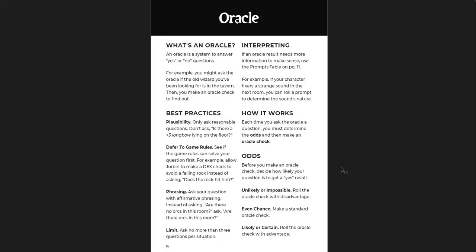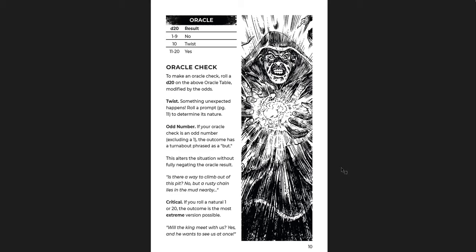Then you get the Oracle and how it works. Ask reasonable questions with affirmative phrasing — instead of asking 'are there no orcs in this room?' ask 'are there orcs in this room?' Limit to no more than three questions per situation. Each time you ask the Oracle, determine the odds and make an Oracle check. Roll a d20: the result is No, Twist, or Yes.